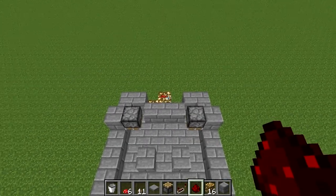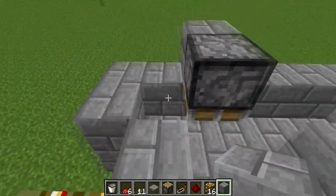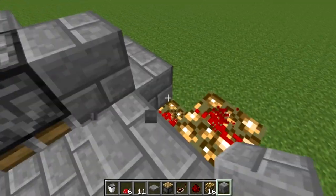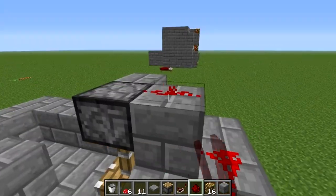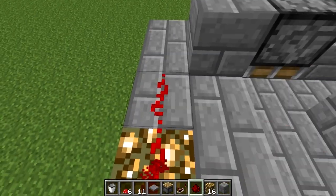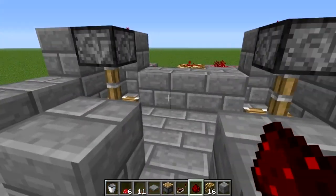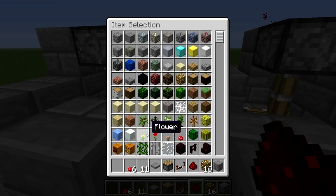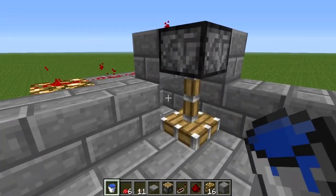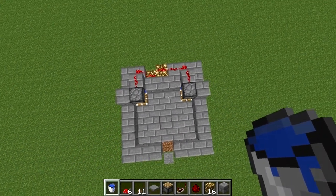Next thing we need to do is get our redstone signal to our pistons. Drop down in the back here and place a block down behind each piston. Then draw our redstone out to each piston. Place one more block down and connect the other piston as well. Now we should have two fully extended pistons. Get a full water bucket and place our water down where the pistons are blocking. Our whole contraption now looks like this.